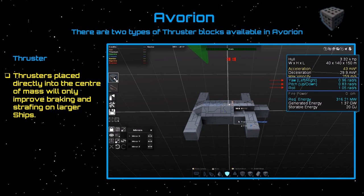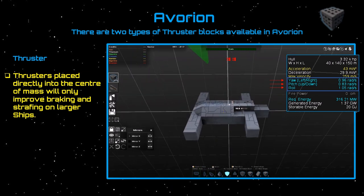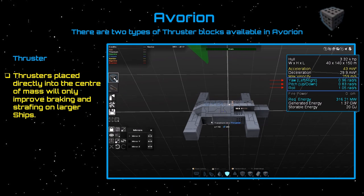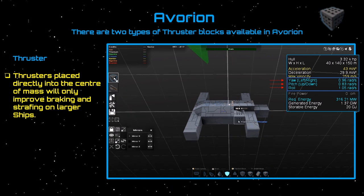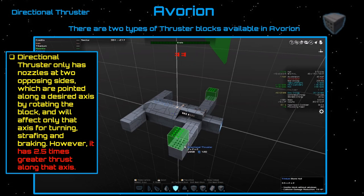When you start out small with a small ship, you're not going to notice any difference with a regular thruster at the center of mass — because the ship is so light, you won't see any downsides. You can get away with it. But as your ship gets larger, it's going to amplify the problem more and more. You won't see the benefit of putting thrusters closer to the center, and the issue compounds as your ship grows.